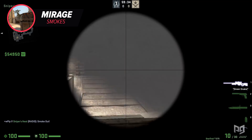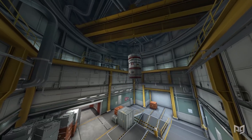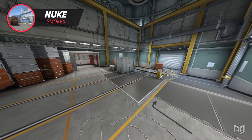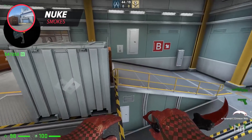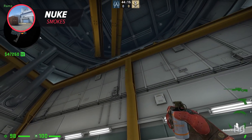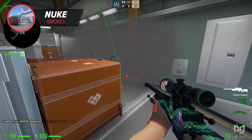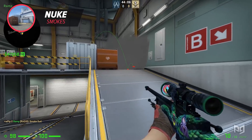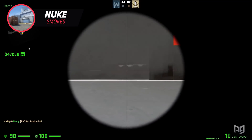On Nuke we start on ramp, and here we have a creative one-way where you can see under it and spot any legs of anyone in radio. It is quite difficult to line up — you'll need to right-click throw your smoke while aiming at a little dot — but even if you aim too high or too low, you can still get a one-way as long as you stand on top of the boxes instead of under hell. You can even use it multiple times with different variations to really throw your opponents off guard.